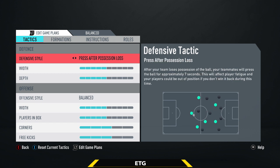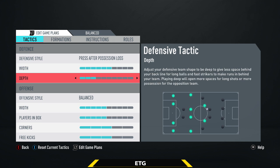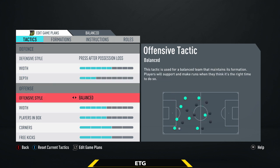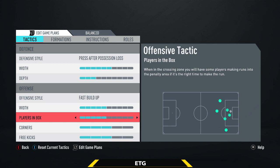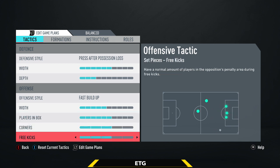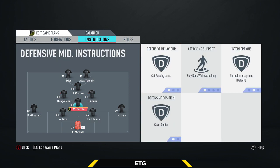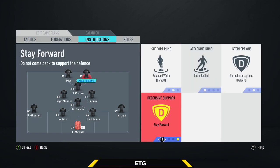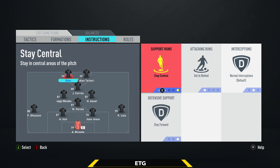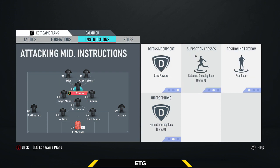For custom tactics: defensive style on press after possession loss, width up by one, depth down by two — having low depth this year works really well. Offensive style on fast build-up, width left the same, players in the box up by one, corners and free kicks left the same. For player instructions: right back and left back on stay back while attacking; CDM on cut passing lane, stay back while attacking, and cover center; the two center mids on cover center; the CAM on stay forward and free roam; strikers on get in behind and stay forward. You can also set strikers to stay central if you play more through the middle.